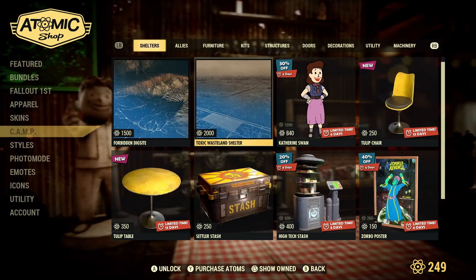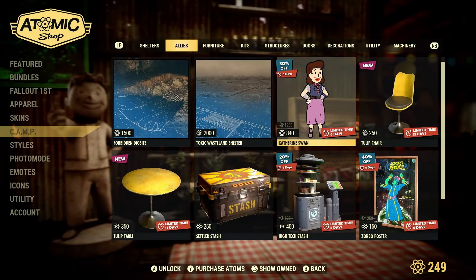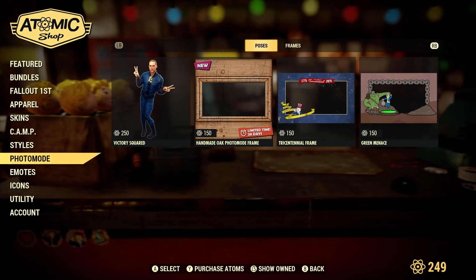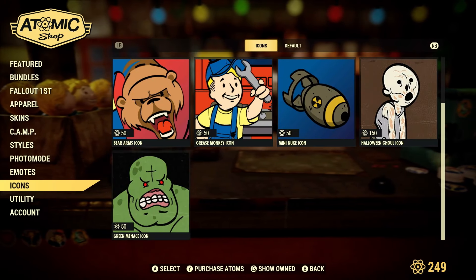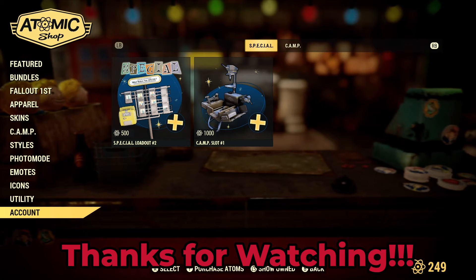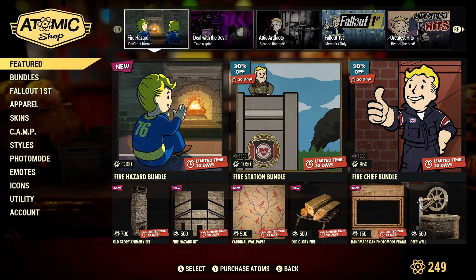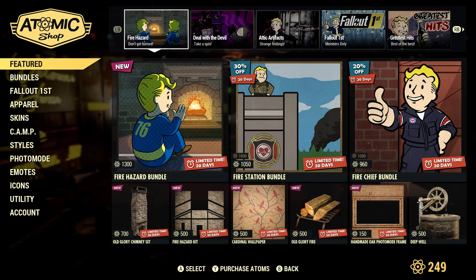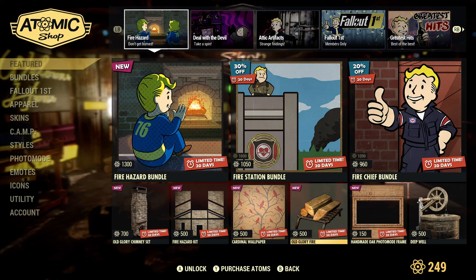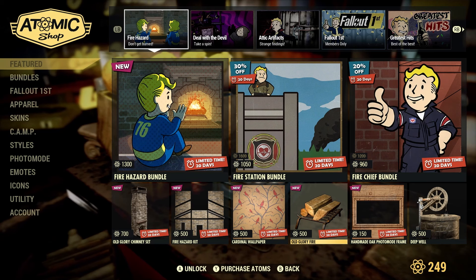For camp bundles, it's mostly individual pieces from larger bundles broken apart. One that's really intriguing me is the High-Tech Stash — it opens up and it's a really cool stash box. I'm also curious about the sound stage; I wonder if it'll only be available for a limited time. I haven't seen anyone use it yet, so let me know how you like it before I purchase.